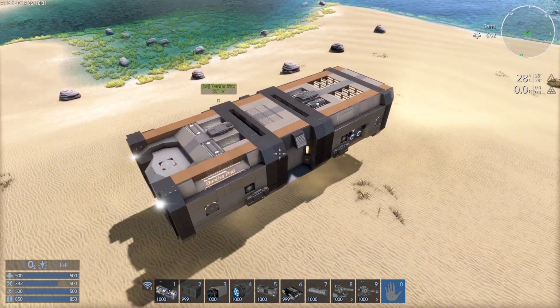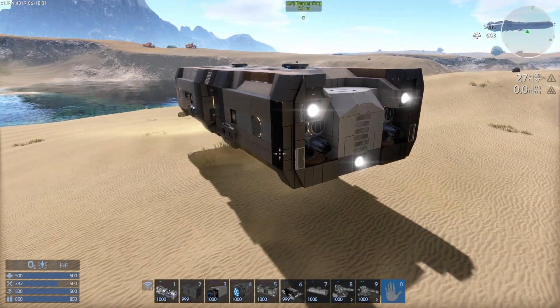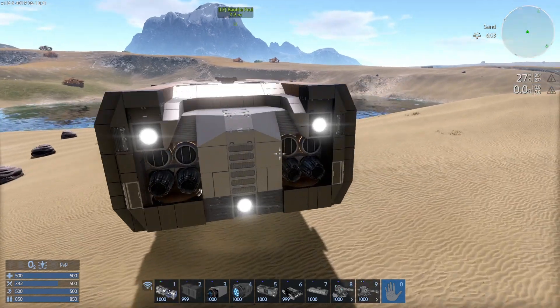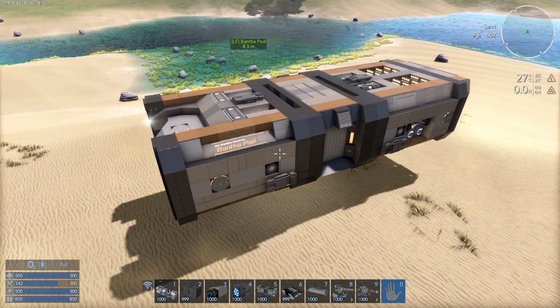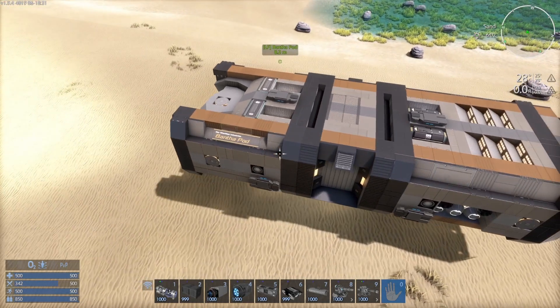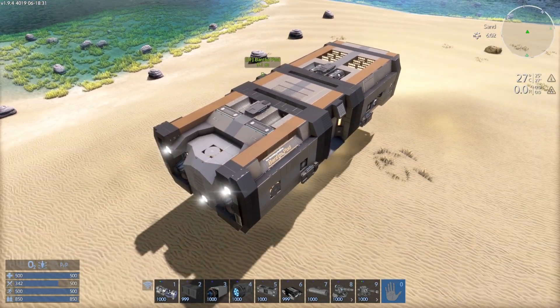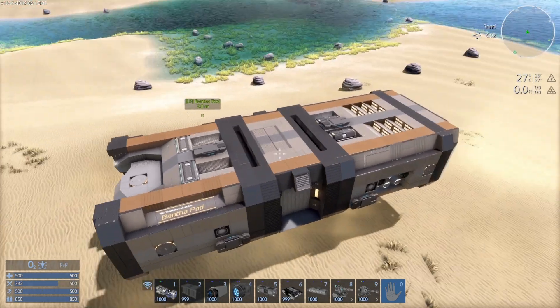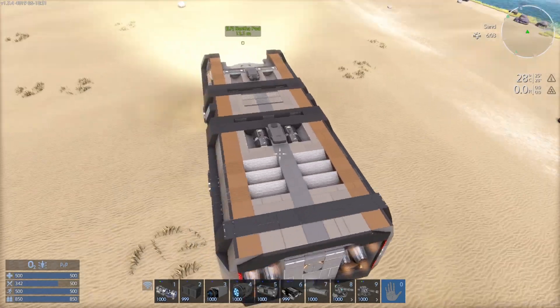Starting as a potentially mobile outpost for the player at level 7, it can develop into a highly functional utility build for an HV, including harvesters, salvage turret, and a mining drill turret — all of which can be placed simultaneously. So, let's take a look at this thing.